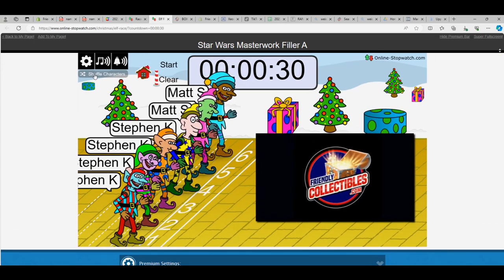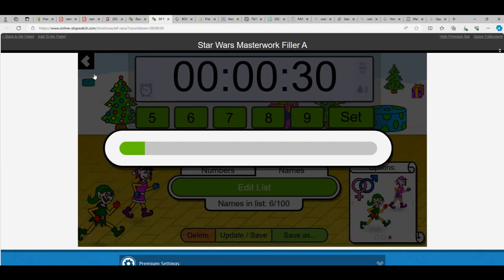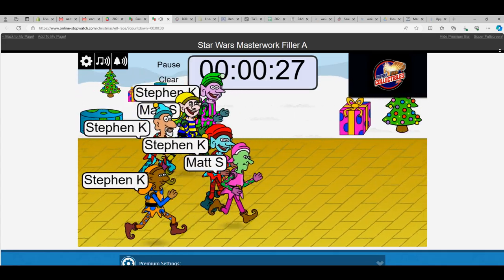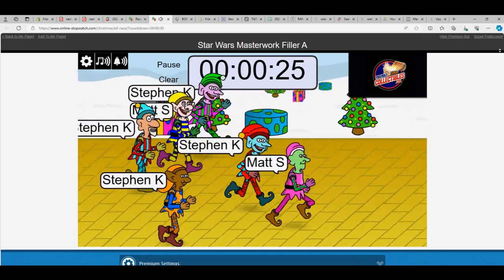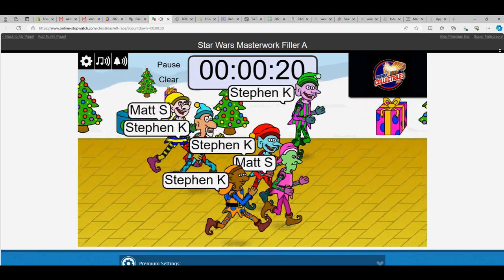And shuffle seven times. One, two, three, four, five, six, and seven. And off to the races we go. Winner is going to get two spots in the break for Star Wars Masterwork. Winner gets two spots.